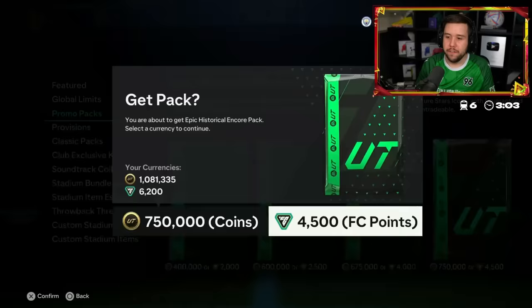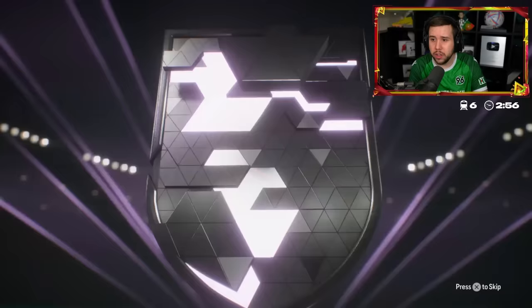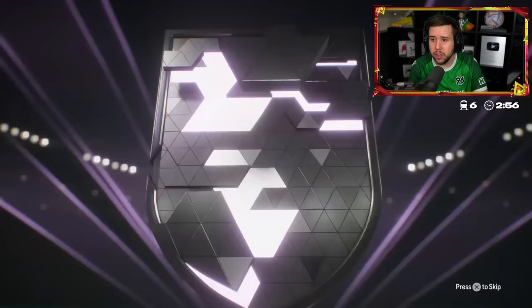4,500 FC points getting sent in. 750k pack. We see a hero — and it's actually a hero as the first walkout as well. Rziski. 88 rating. He skips it. Oh my god — that's the worst one. That is shocking. He just saw four Champions League heroes in one pack. And now he's going for it — it's Costa. Champions League Costa. It's a winter wildcard. Ladrup. Ladrup, Costa, Owen, Beasley.